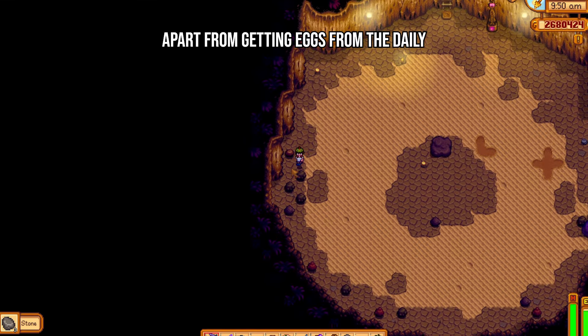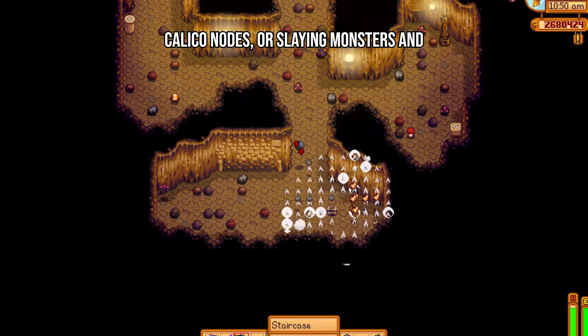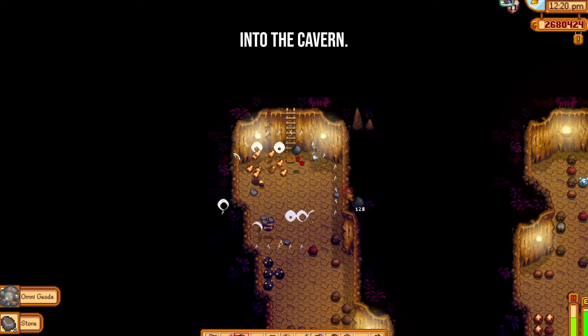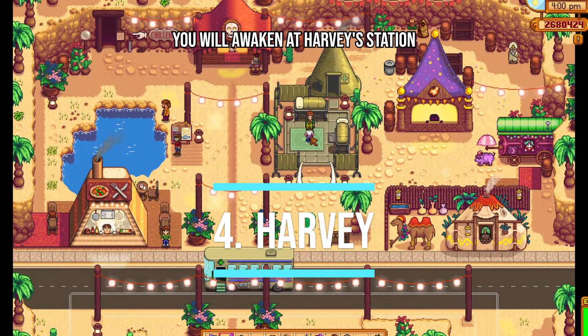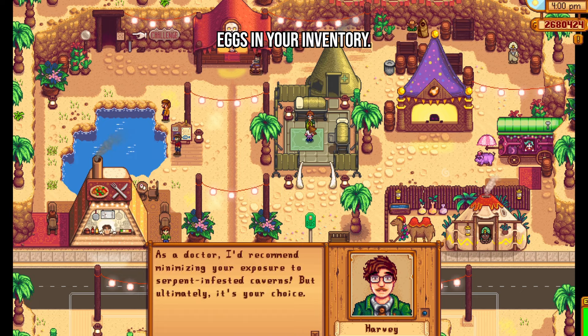Apart from getting eggs from the daily quest and egg rating, you can also find eggs inside the skull cavern from mining calico nodes, or slaying monsters and breaking barrels. The chance of finding Calico Eggs increases as you go deeper into the cavern. Should you pass out in the skull cavern, you will awaken at Harvey's station without losing any gold or items. However, you will lose 20% of the Calico Eggs in your inventory.